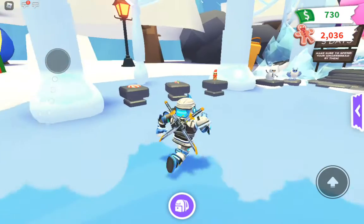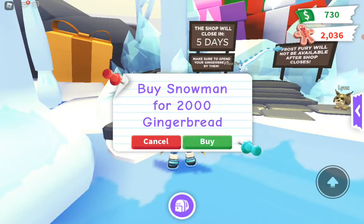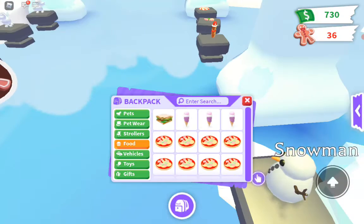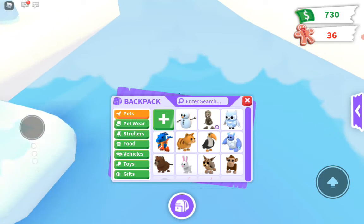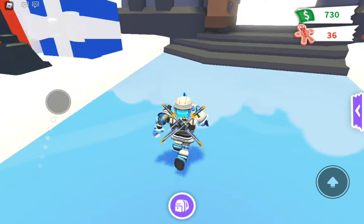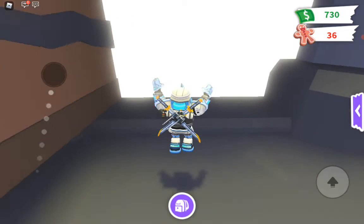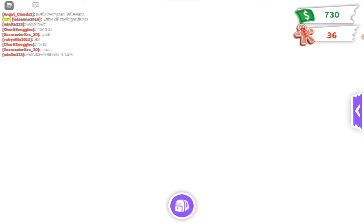Finally, it's about time we get the Snowman pet! Let me just buy it now. We have a new Snowman pet. We're going to try and get 15 of them — that's 30,000 gingerbread, which is like three Snow Owls and five Yetis. That's a lot of stuff.